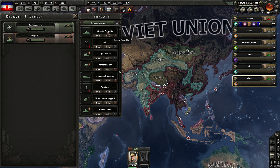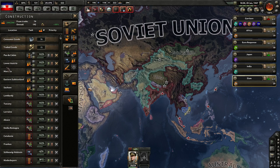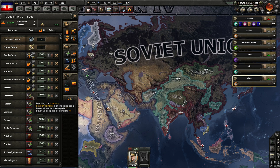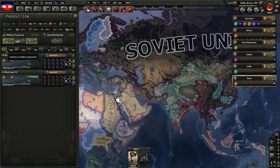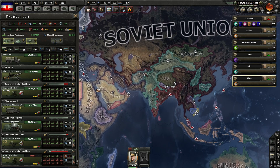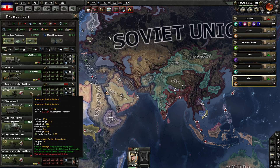I rearranged some of the construction queue again. We're about to get a bunch of rubber, so maybe I don't need the synthetic factories, but I'm going to build them anyway. Just making sure that all the things we're going to repair are places where there is no unrest. In the production queue, I've scaled back a little bit on some of the infantry-type divisions because we're actually ending up in a pretty good place — we didn't need two mechanized lines either. We've really caught up a lot.